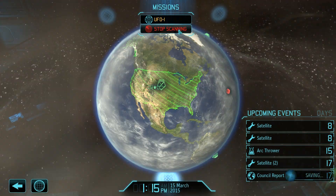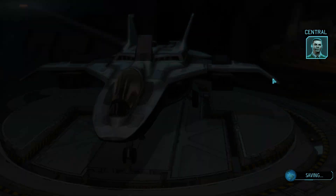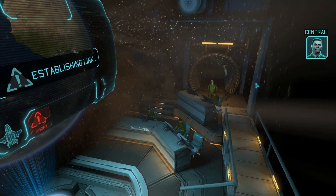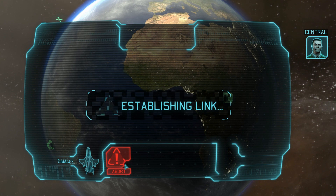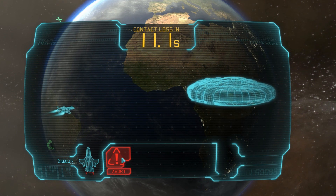Here I actually ignore the small UFO. I have 97 credits, and I can sell three weapon fragments for two more credits. That'll give me enough money to build a satellite uplink in time, so there's no need for me to shoot down the UFO for early cash. I can delay it, get a medium UFO, and get substantially more money shooting that down instead.